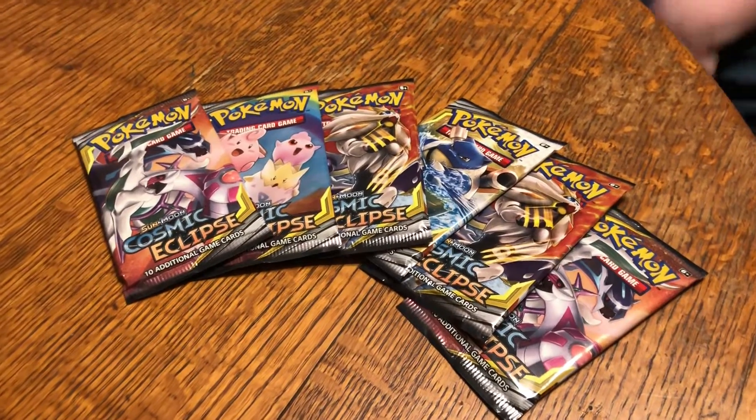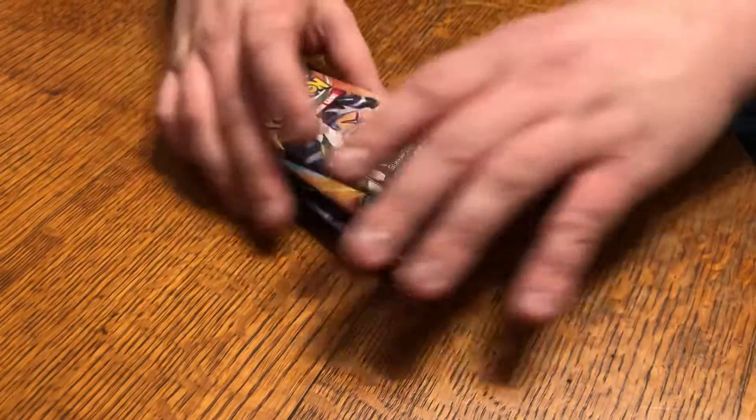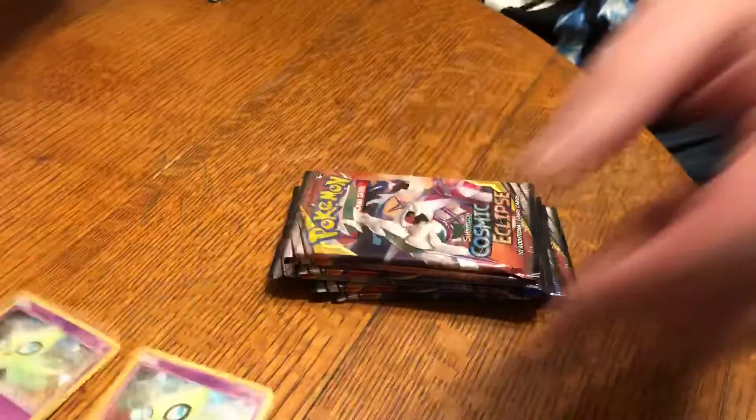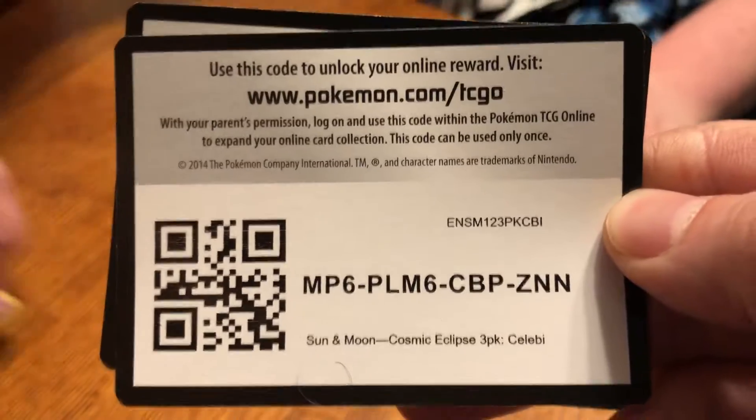What is up everybody, welcome back to another Pokemon card opening! Today we are doing six Cosmic Eclipse booster packs that came out of the Celebi three-pack. We got two of those, and here are two code cards — by the way, one code card has a hair on it.